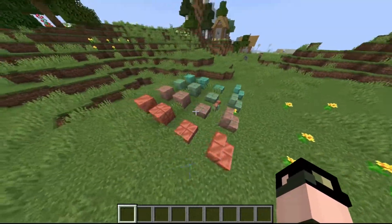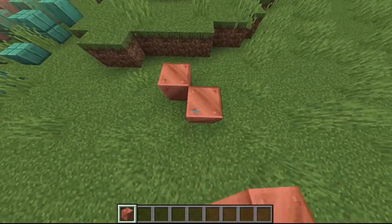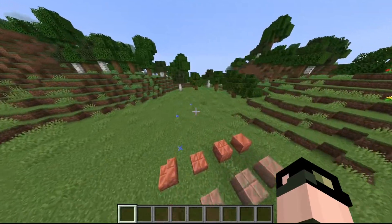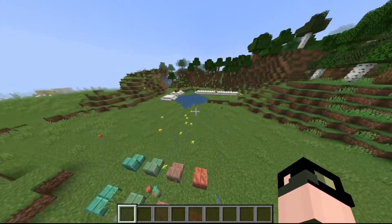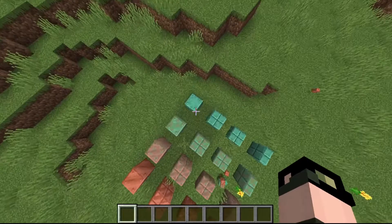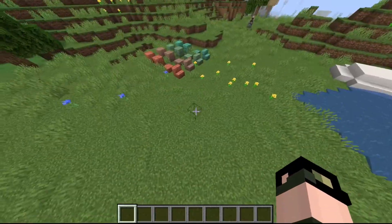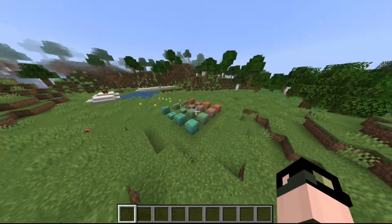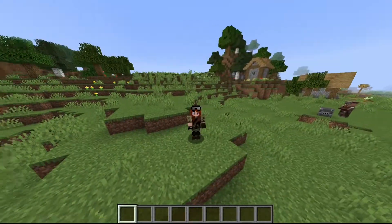Besides the weathering mechanic, I think copper is very valuable for a steampunk style or even a medieval style. This block can show the history of buildings and possibly result in some ancient-looking builds. The potential for these blocks is very high and I personally like them.